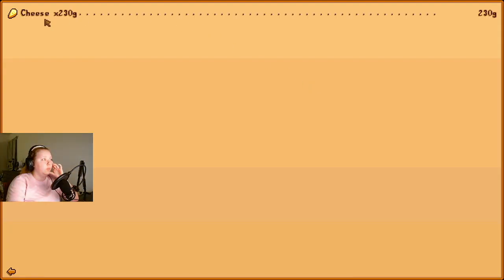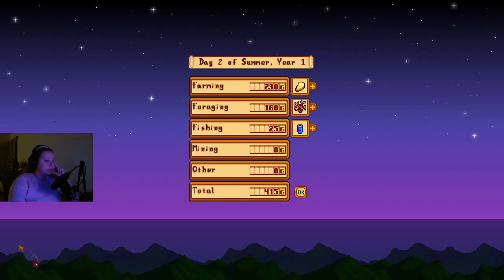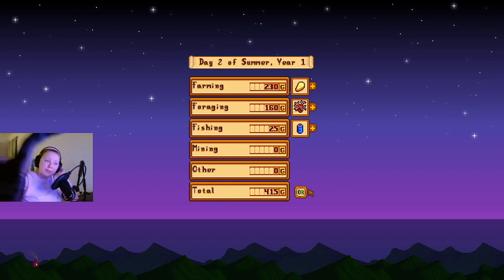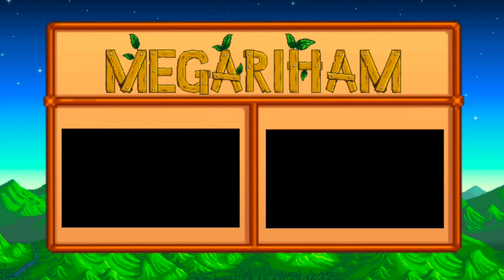Look at that — one piece of cheese, 230 gold. It's very nice! Alright, that's going to do it for this episode. I will see you guys next time. Bye!